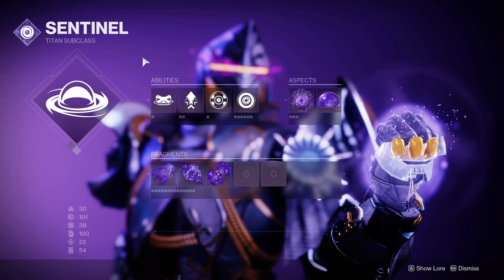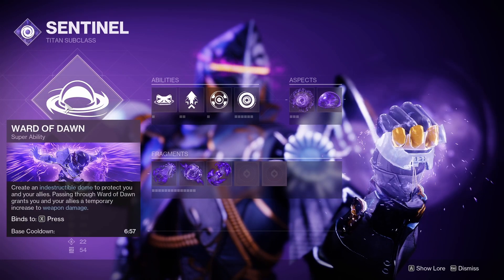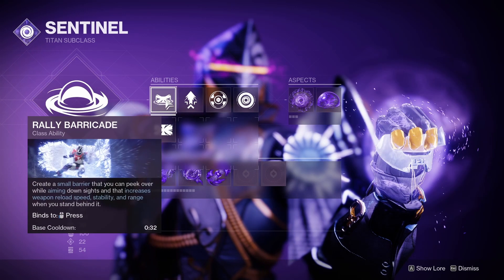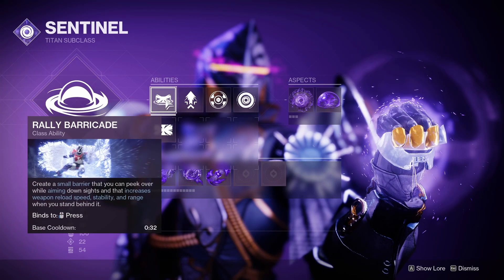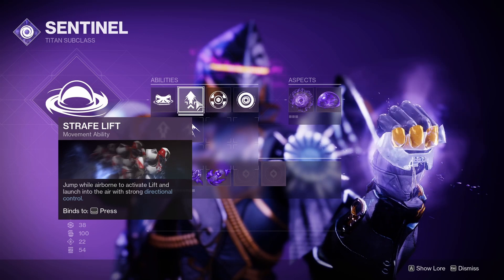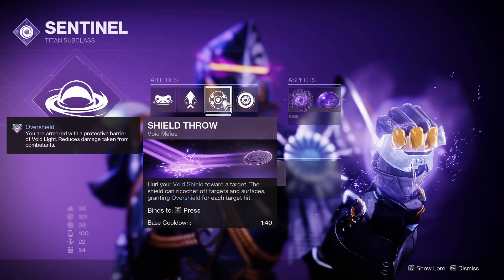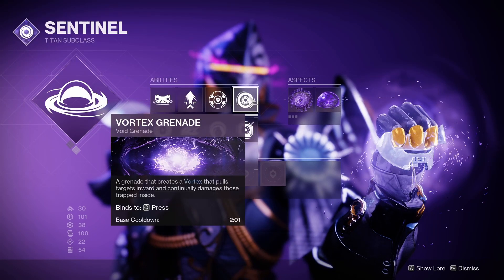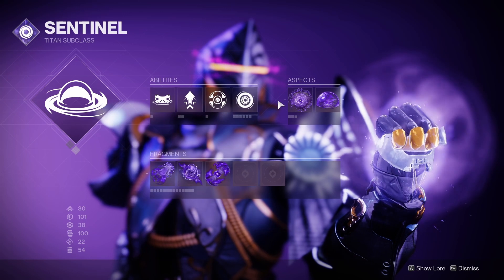We're going to be using the Void Sentinel subclass rocking the Ward of Dawn Super — it comes back really fast. Next up we're using Rally Barricade because its cooldown is way lower. Strafe Lift because it's the best jump. We're going to be using Shield Throw, but in certain situations you can use Shield Bash. And for our Grenade we're going to be rocking Vortex Grenade.